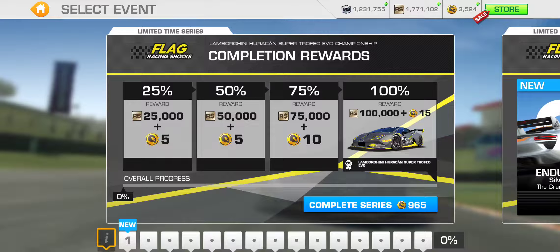Here is the breakdown of the rewards broken down into 25% completion increments. The total is 35 gold. 25% gets you 5 gold, 50% gets you an additional 5 gold, 75% gets you an additional 10 gold, and then the remaining 25% — 100% completion — gets you 15 gold.